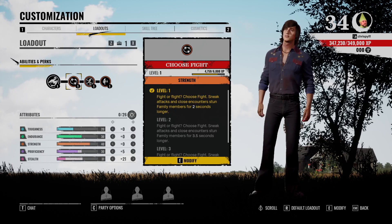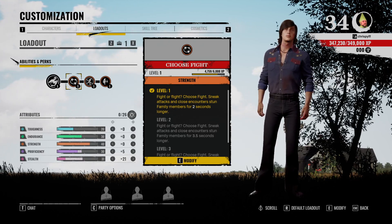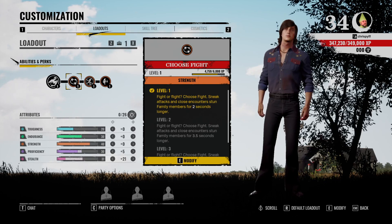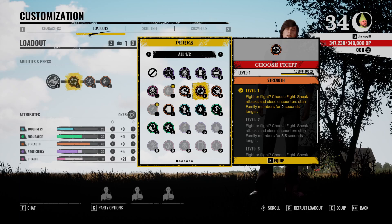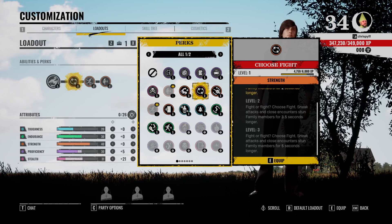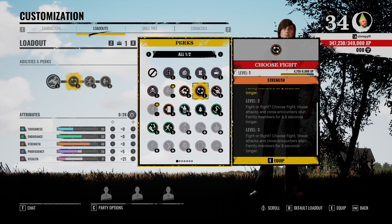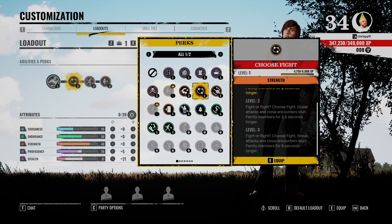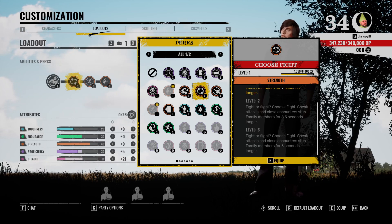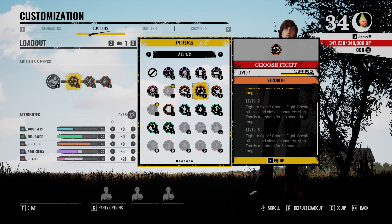The next thing we're gonna look at is our perks. I've chosen to go with Fight or Flight — I'll show you the skill tree after we go through all the perks. At level three, Fight or Flight gives you a five second longer stun on sneak attacks. As Leland, you want to do a ton of tackling and a ton of stabbing, sometimes both, so having that extra five seconds is going to be really good.